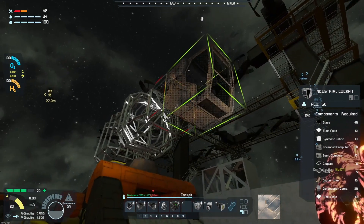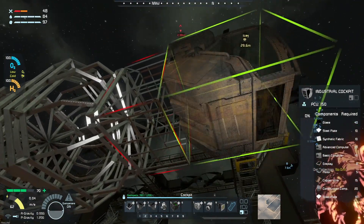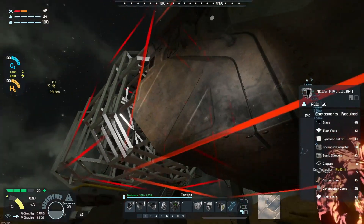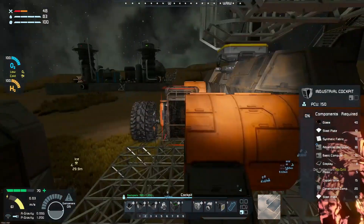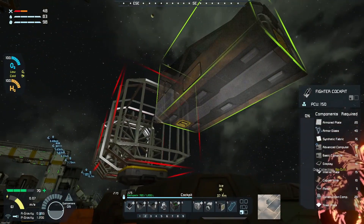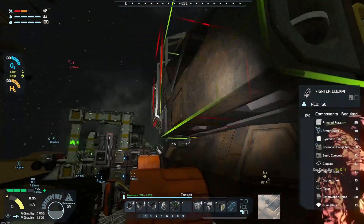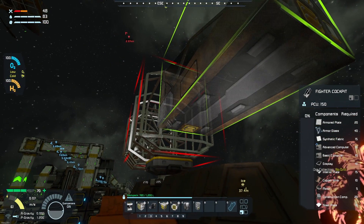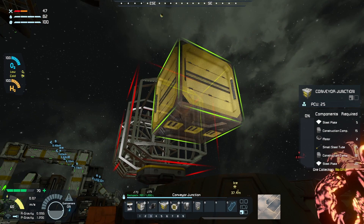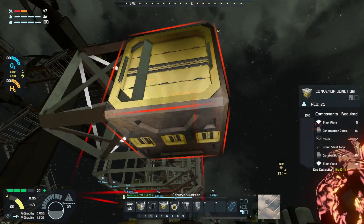For the cockpit, as usual we're going to use our favorite — the industrial cockpit. Rotate that around and we've got to make sure we place this in the correct orientation, flat and flush against the O2/H2 generator. I don't need it connected up to the pipes — that should be fine. It's sticking off like that, which is perfect. Let's make our way to the back portion.